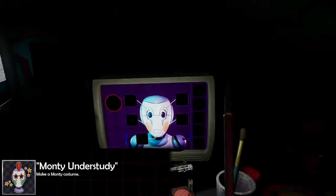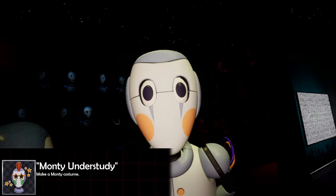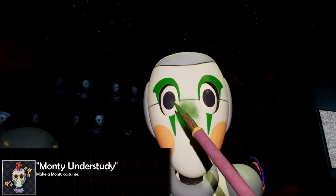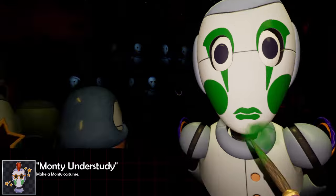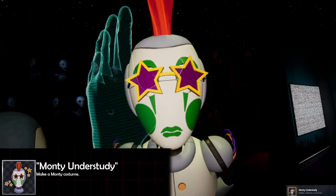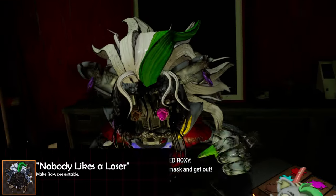Next up, go to the staff makeover minigame. To get the 'Monty Understudy' achievement, ignore the instructions on the monitor, get the dark green color and apply that to both eyes, the cheeks, and the lips. This next part might take a few resets: you need to find Monty's star glasses and his red mohawk and put them on the staff bot.